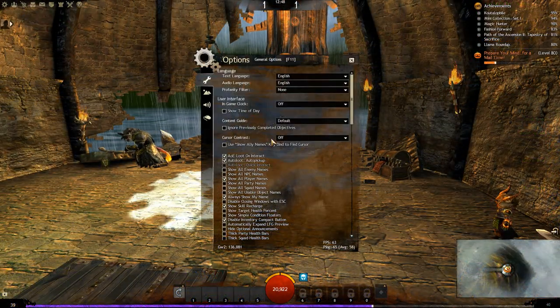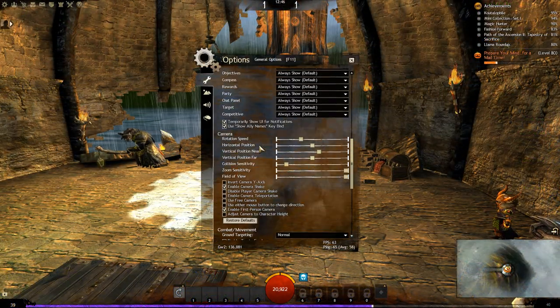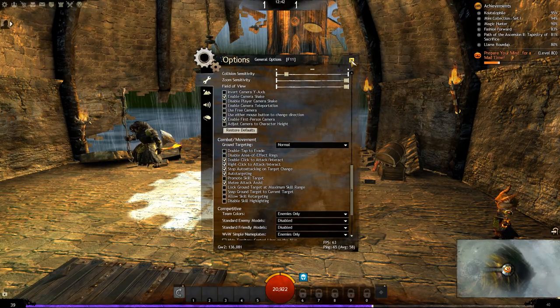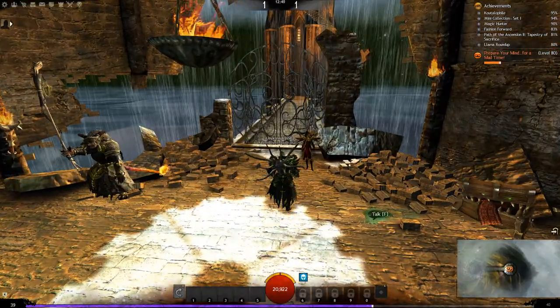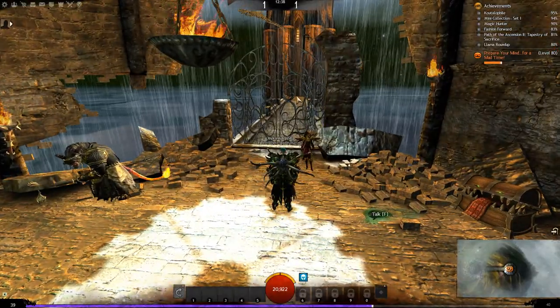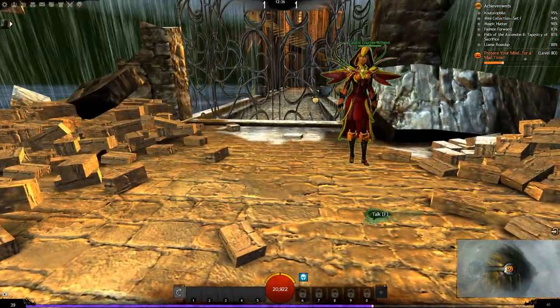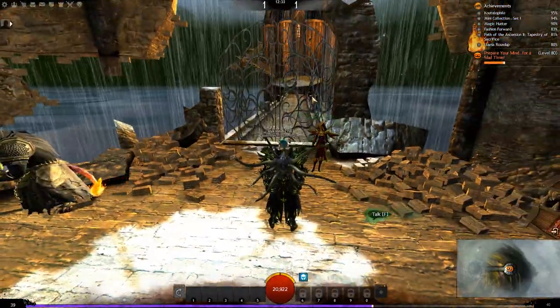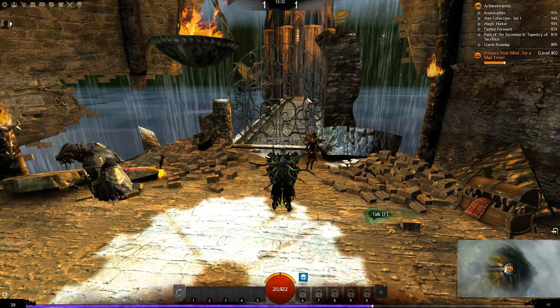First of all, I recommend going into your settings and changing the double tap to evade setting and turning that off, because you don't want to evade to your death. Also, I recommend zooming out by about 3 ticks from your hero — that way you're not zoomed in too much and not zoomed out too much, making it easier to see the obstacles coming up.